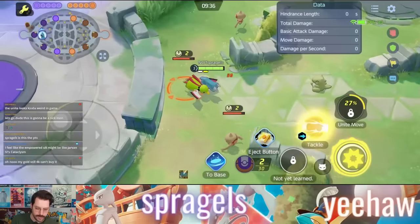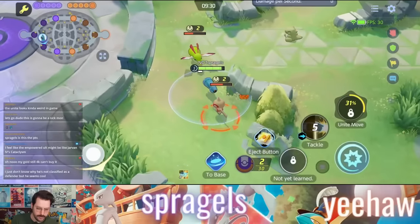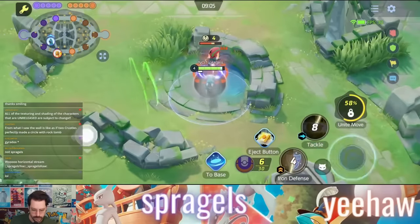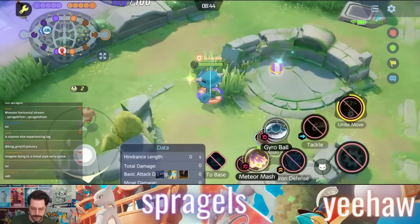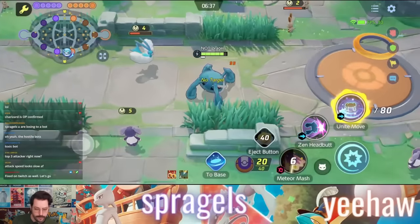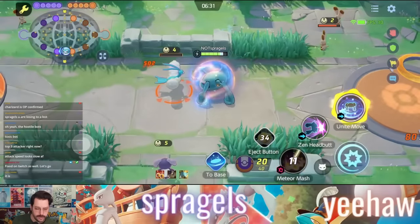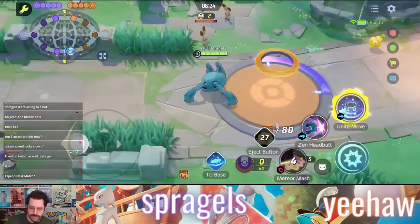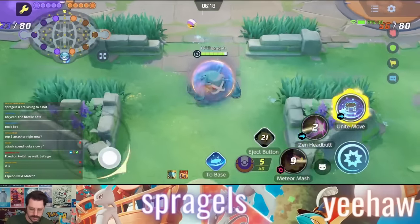Your first two moves are pretty basic. You have Tackle, your early dash move that deals a little damage as you charge toward an opposing Pokemon. And then Iron Defense, which grants yourself a shield and makes your next basic attack boosted. You evolve from Beldum to Metang at level five, then again at level nine. You get your second move at level seven and your Unite move at nine, meaning this Pokemon has a very long way to go to get its full kit and is very experience-hungry — it can get shut down a little bit early.